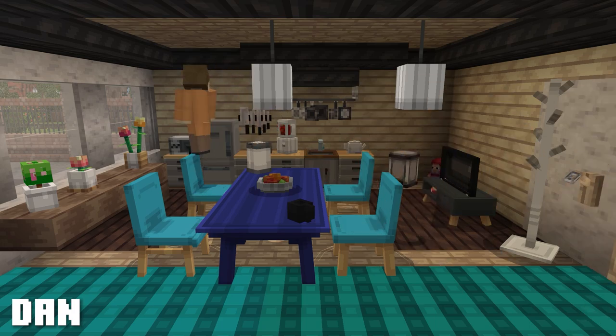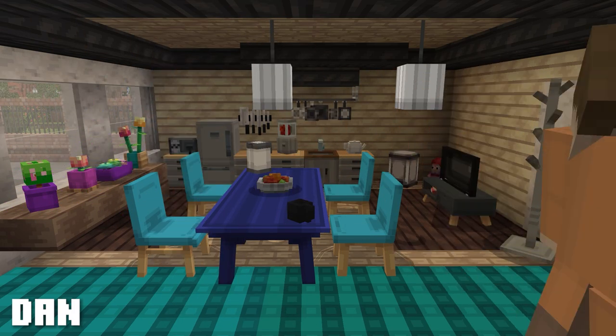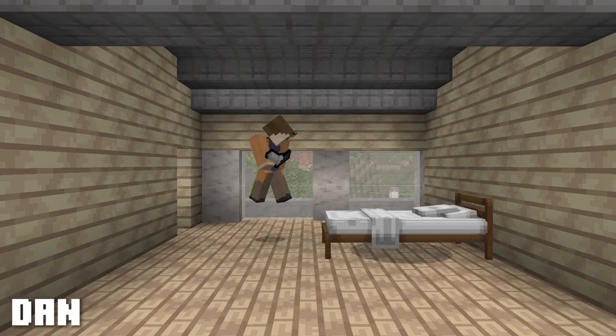In the living room, Dan has dyed the furniture some lovely, vibrant colors. Combined with the lovely flower arrangement, this makes for a very lively space. Let's check out what he will do with the bedroom.